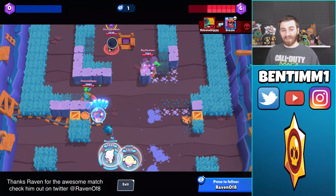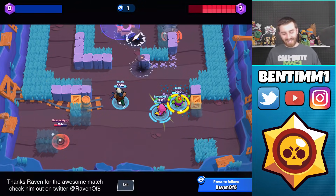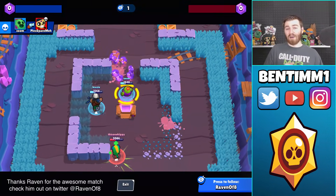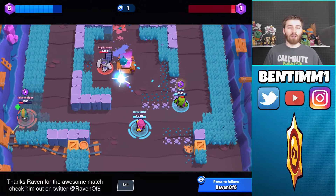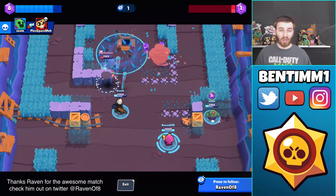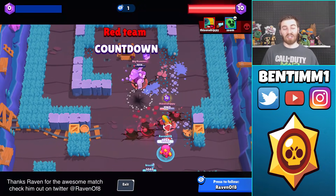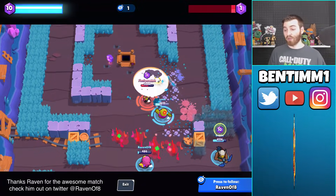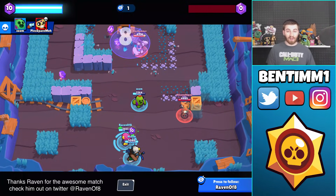Up close, you definitely want to use auto aim because you can't afford to miss with Gene — he reloads so slow. He does a decent amount of damage to compensate, but use auto aim up close so you don't miss those shots and get them off as fast as you can. At mid to long range, just manually aim. If brawlers are a bit far it's fine to just chip them down and try to charge your super. Don't just spam all three shots and be left with nothing — his reload is very slow.